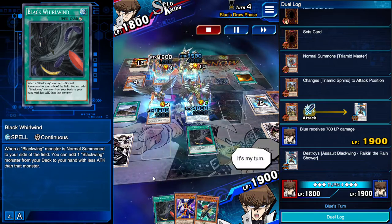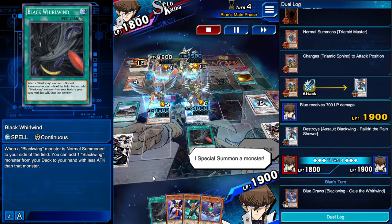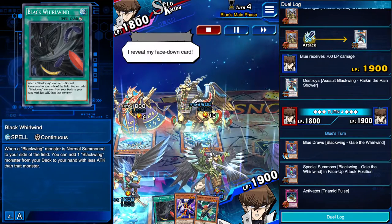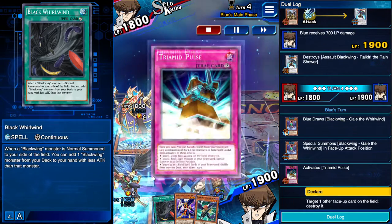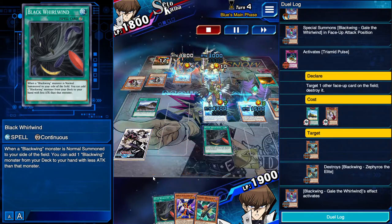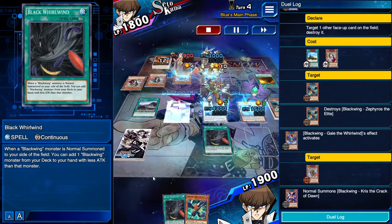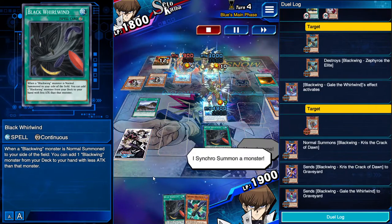It's my turn. I draw. Let's do this. I special summon a monster. I was expecting that. I reveal my face-down card. My continuous trap activates. My monster's effect activates. I'll play this. I summon a monster in attack position. Here I come. I synchro summon a monster.